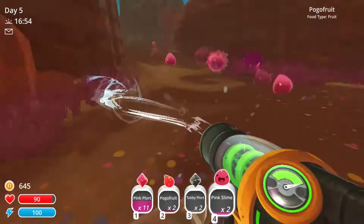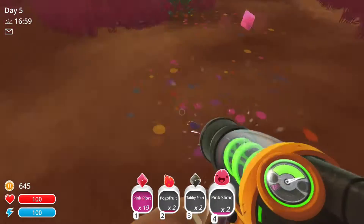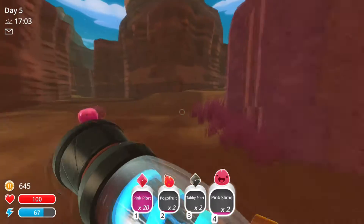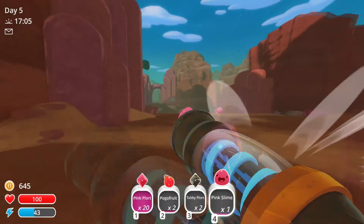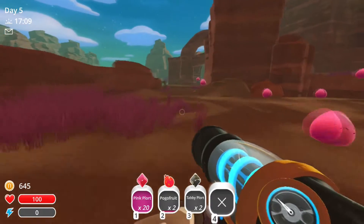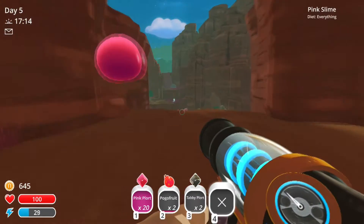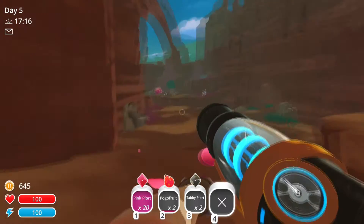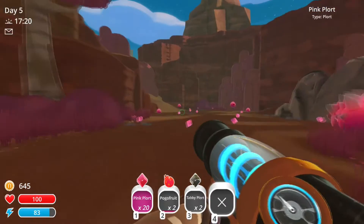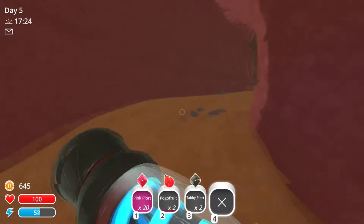Wow, sweet! All right, let's go cross our fingers — these are the last two that I need. It's getting towards the end of the day and I do at least want to go exploring a tiny bit to see what that other door is all about. That's if he actually gives me a key for it — it could just be another teleporter. I don't see why they'd put a teleporter down here at the same time.